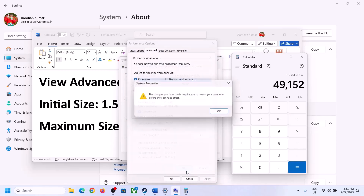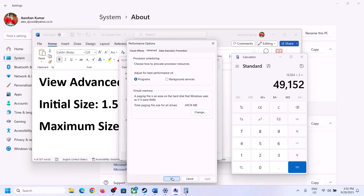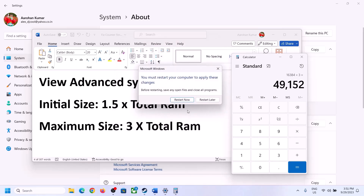Click OK, then Apply, then OK again. Restart your computer — make sure you restart after this step.